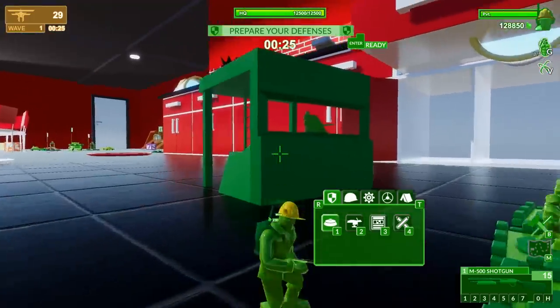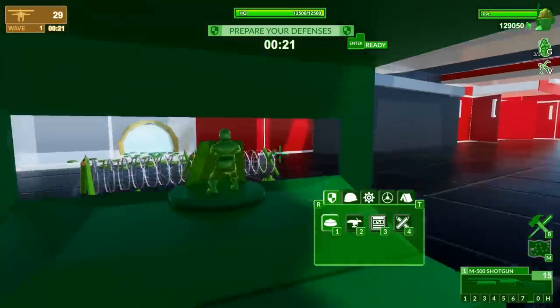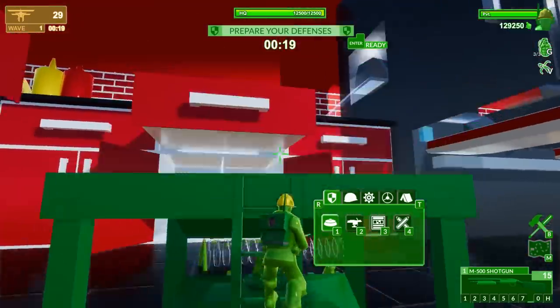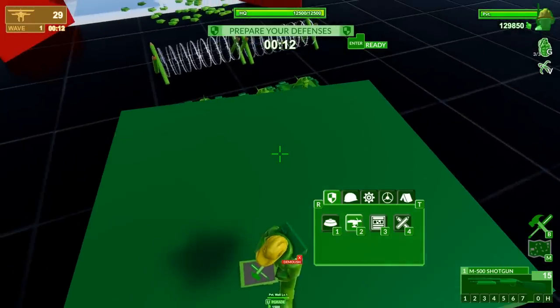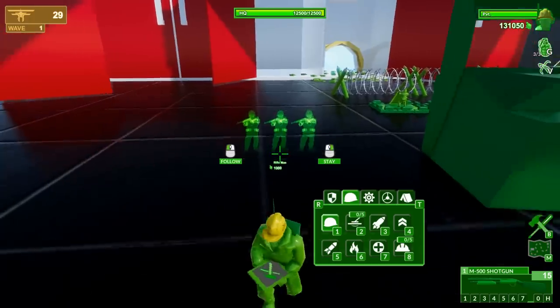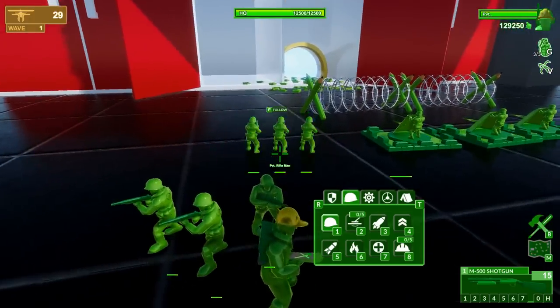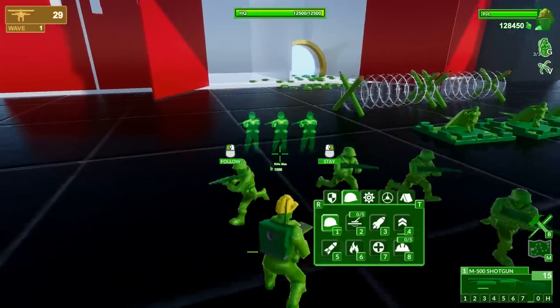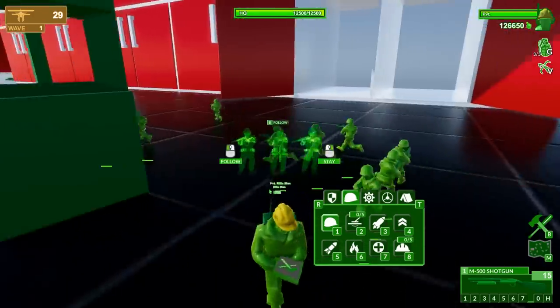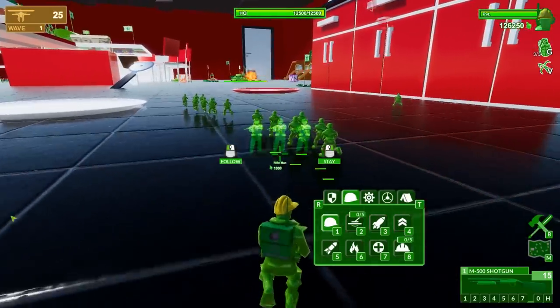If you guys want to see more Home Wars or more of this, let me know. I think we should put some stuff up top — I've got 20 seconds. Can I put a machine gun up here? It didn't show up, so I'm going to put in some rifle squads. Stay here, hold this position — you're supposed to stay and hold, not follow me. Apparently there are multiple invasion sites, so my men are moving around.